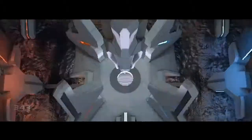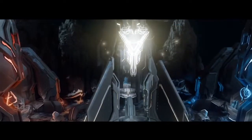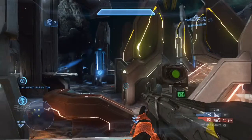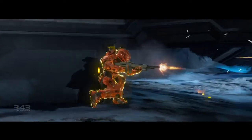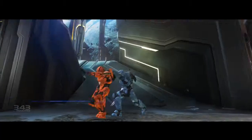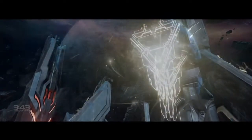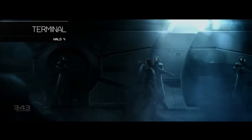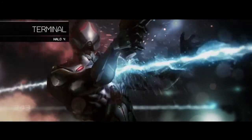Monolith is a cool arena-style map. It's essentially a four-base symmetrical map with the two side bases slightly varied from one another. One of the cool things about the map is that you've got long lines of sight into the center, but it also gives you a lot of cover so that you can strafe around and have some interesting dynamic encounters. Monolith takes place in an asteroid belt. During the ancient human and Forerunner war, the Didact had issued a command to have these monuments built to the fallen warriors that had died during that war.